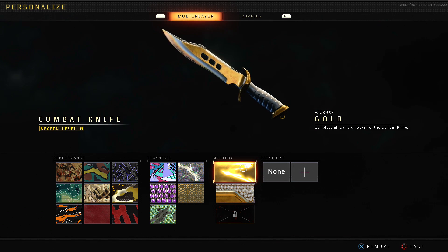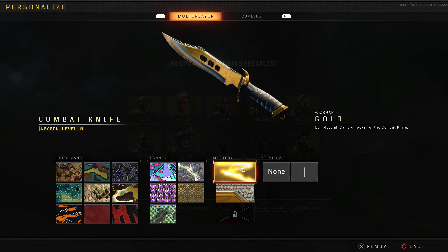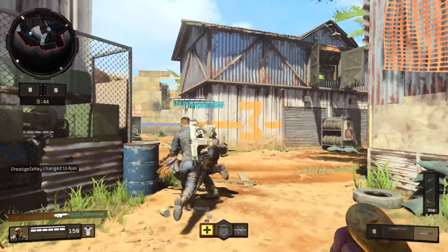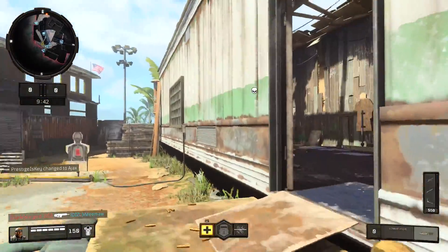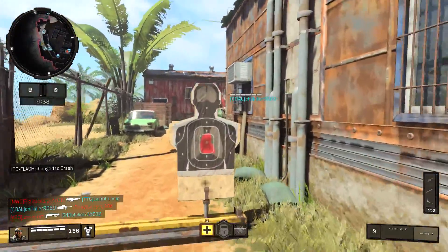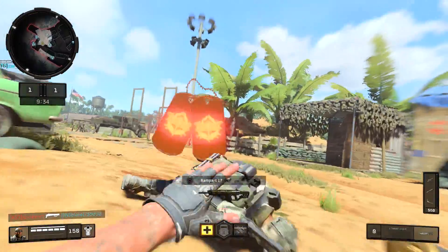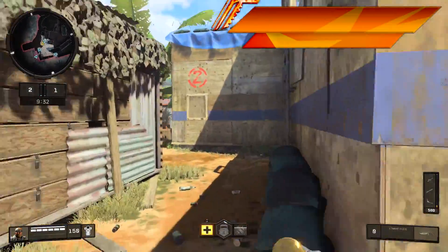Hey everyone, welcome back to the channel. My name is Prestige and this is episode number one of The Road to Gold. For those of you that are not familiar with this series or maybe you haven't seen it on my channel before, I've been doing this since Modern Warfare 3. What I like to do is get a gold gun in the game, talk about my struggles when it comes to getting that camouflage, and then give you guys some tips and tricks on how to do things a little bit simpler or easier.